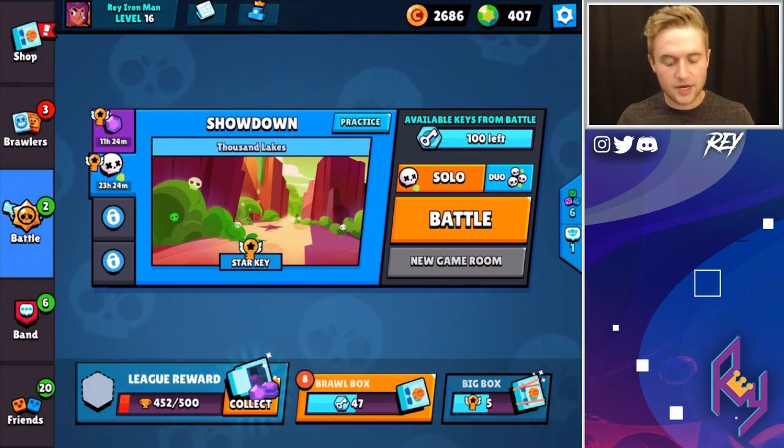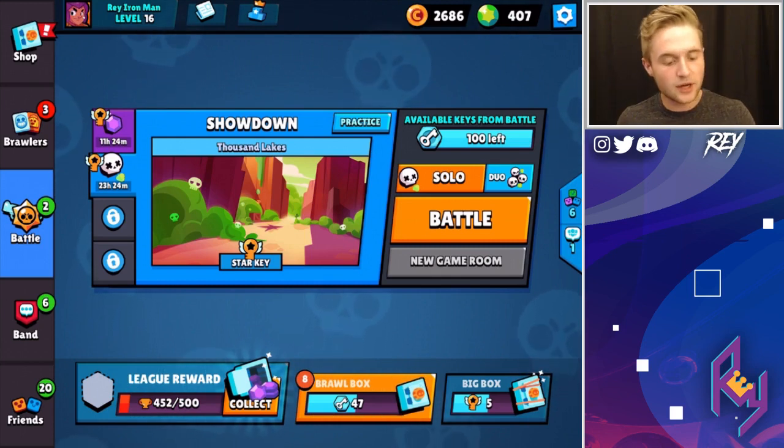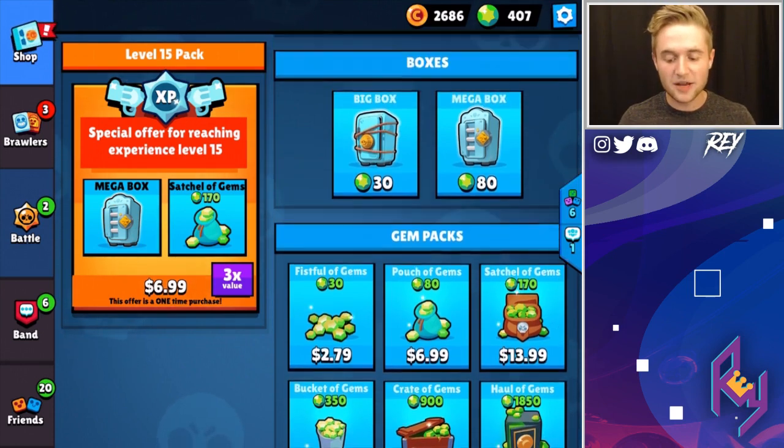As you can see on deck, we got 407 gems. We're going to be opening up these 8 Brawl Boxes that we've gotten just from regular games that we played. We got a free box to open and we're going to get this level 15 pack — it's $7 and about a $20 value, a little bit over $20 because we get the Mega Box and the 170 gems. I think we should be able to have about 7 Mega Boxes in this Brawl Box opening video.